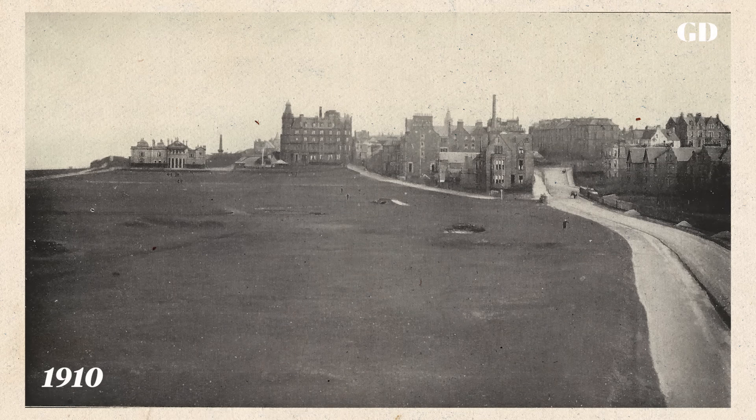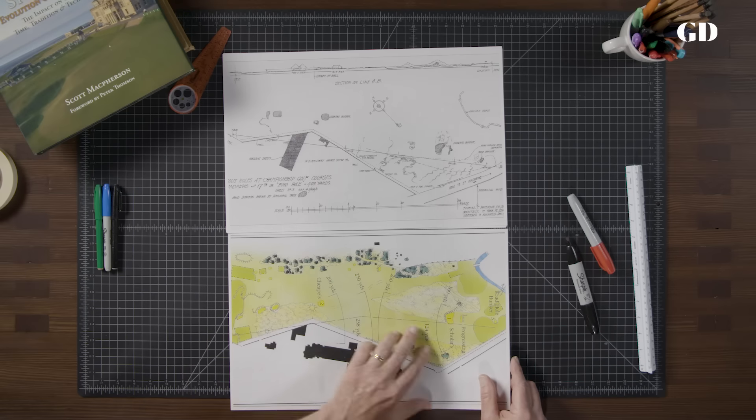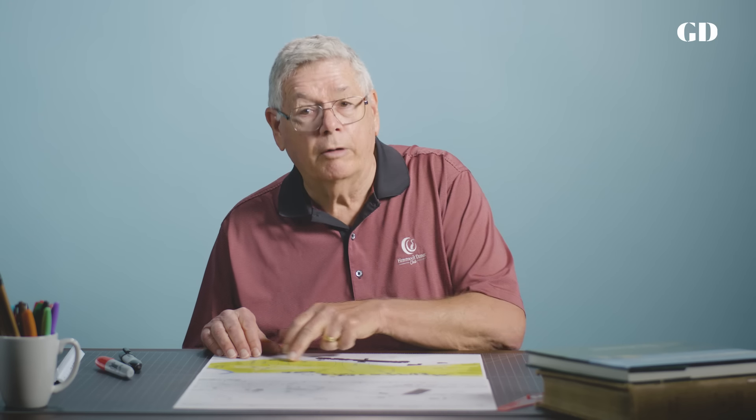Here's pretty much what it looked like back then — hasn't changed much today except the road to the right of the green has gotten narrower. Here's a more recent diagram of the hole and you'll notice it's almost unchanged. The biggest change occurred in 1964 when the hole went from a short 464-yard par 5 into a long, difficult par 4.